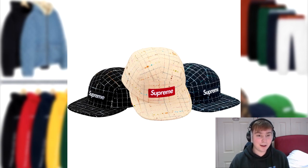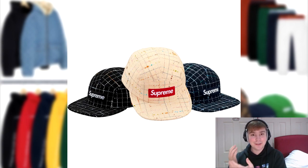Next up we have the boucle camp cap. I'm not really a huge fan of this piece — I remember it from the lookbook and wasn't the biggest fan. The first colorway isn't really my go-to, but the colorway on the right hand side, which almost gives a neon look with speckles of blue and a navy backing, is one I prefer a lot more. That said, things look entirely different when you receive them in hand compared to online, so it could look quite different.